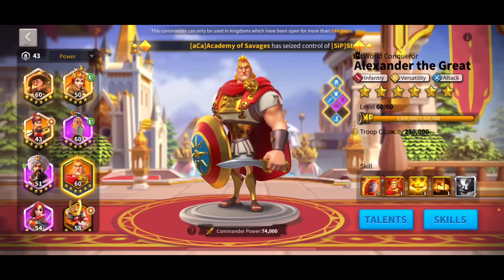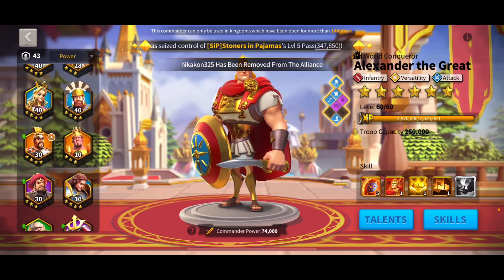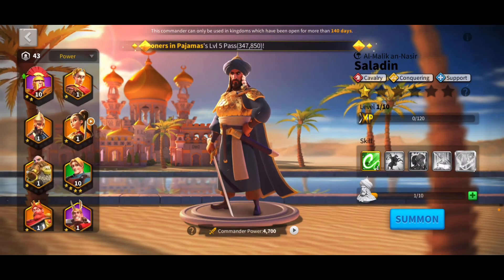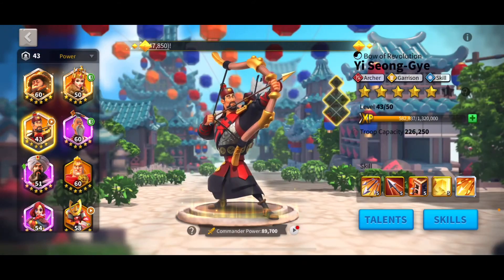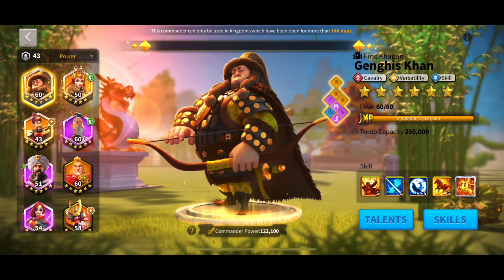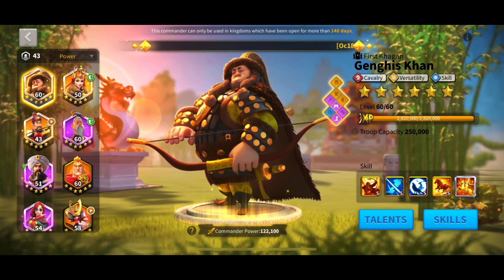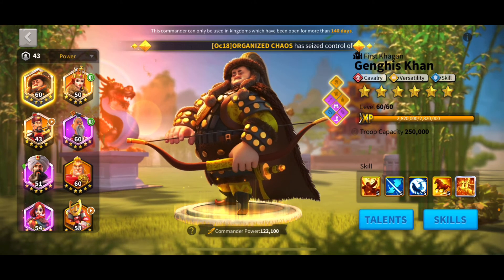If you want something a little different and it's infantry, go for Alex. If you want something cheaper that's not going to do as much damage but be tankier, go ahead and do Saladin. In general, if you like Cavs do Saladin, and if you like infantry do Alex, so you can pair one of them with YSG. I just didn't have the opportunity to do Saladin, but my plan is to do Saladin, Khan, and then probably Alex and Esang for when I get back to Season of Conquest.